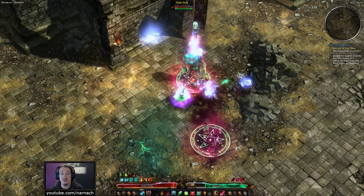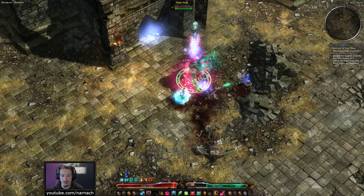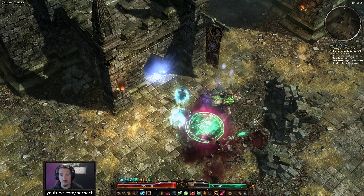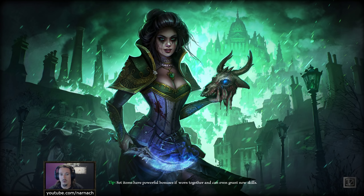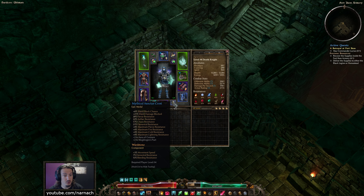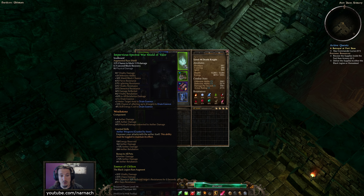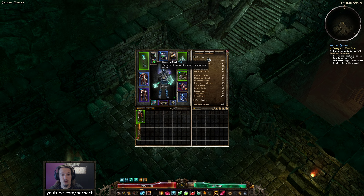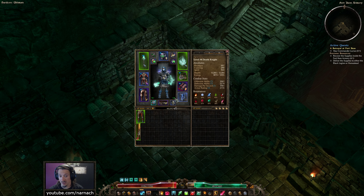After I was done recording I started looking at the blacksmiths and what I could craft there, and had a look at all the mythical level 94 craftable components. I encountered the Mythical Sanctus Crest, which is an epic medal that grants a lot of very interesting modifiers — a percentage bonus to shield block chance. Combined with the new shields we have, this also grants 10% shield block chance, and this is another 6%, so we now have a 72% chance to block attacks.